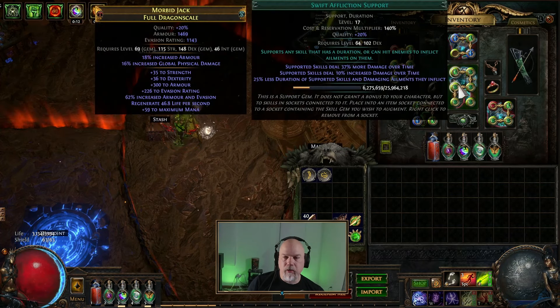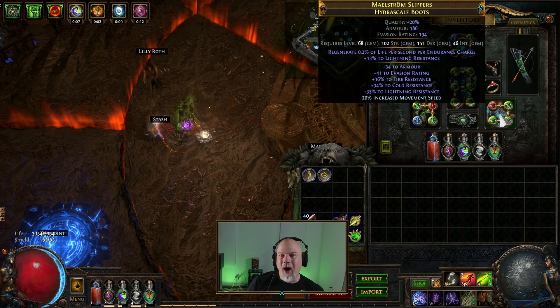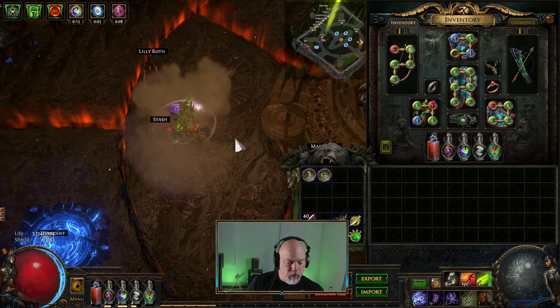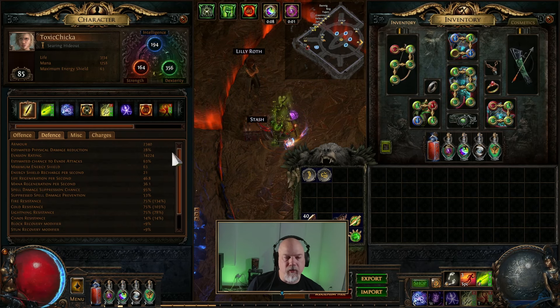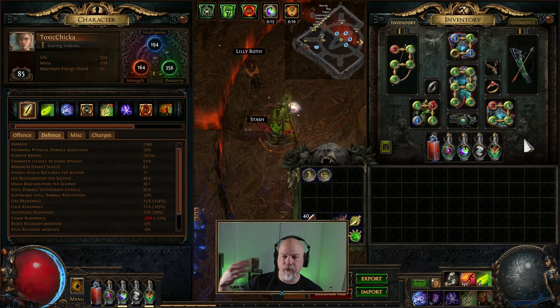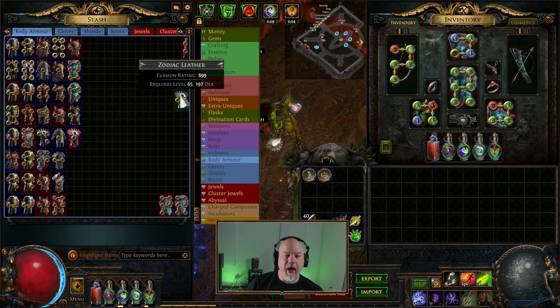I could actually use evasion gear for the helmet, body, and boots. I don't know how important armor is on this kind of setup - maybe evasion is the way to go, just go straight up all evasion. I just haven't got to the research part to see which one's actually better. I do have some Zodiacs because I started collecting them to see if I could work it into my Bone Shatter build.